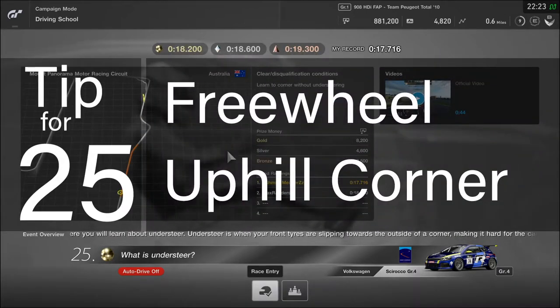Tip for lesson 25: freewheel the uphill corner. This one's similar to lesson 17 in that you can use the uphill to control your speed in the tight corner and not use acceleration, which might cause understeer. Brake late after the double cones and turn in at the single cone, then freewheel up the hill, only hitting the gas when you reach the single apex cone.